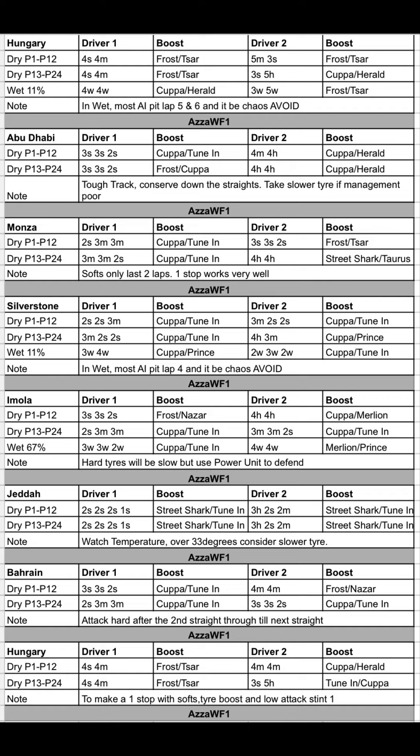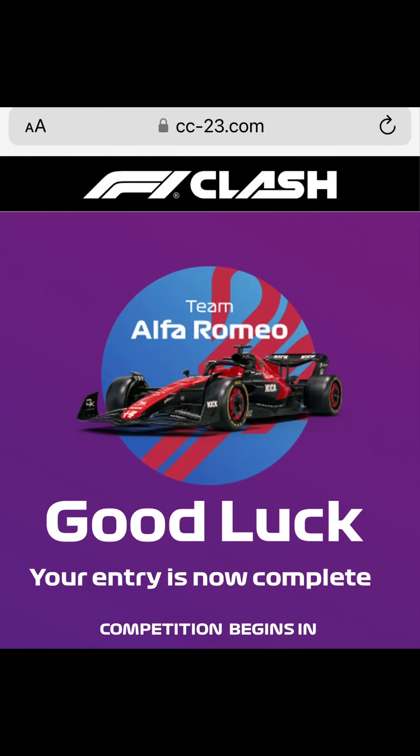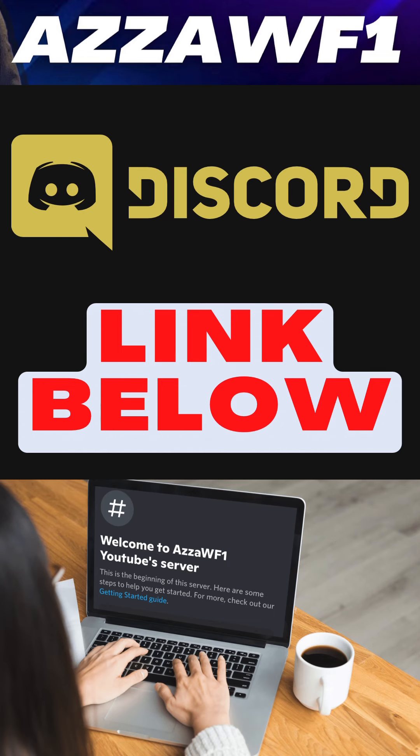Then we move back to Hungary for the final round with the same strategies as already discussed. If you can't run 4 Soft, 4 Medium and don't feel confident, simply move to 4 Medium, 4 Medium and use a boost like Krupa to help. Let's bring this home in our first GP under Alfa Romeo. With the Discord links below, we can get you to your best-ever finishes. Reach out with any questions — these strategies are all a work in progress, so any feedback is appreciated. Fingers crossed we can get to the top!